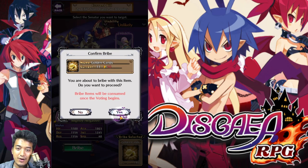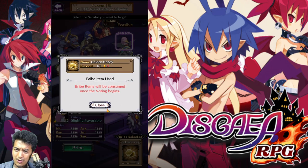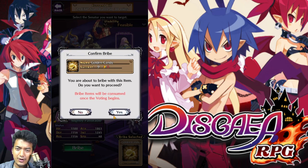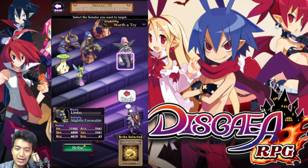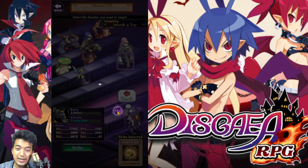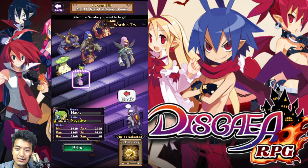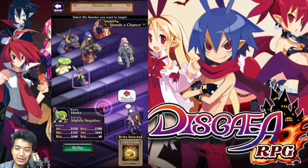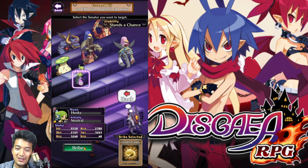Let's bribe this guy right over here. And thanks to the bribe, now he is pretty neutral — just neutral? Slightly favorable on another one. Now that guy is favorable. Slightly favorable — let's bribe this one guy over here as well so that it turns to favorable. This one here — slightly negative. My God, that's a lot of stuff that I'm actually going to use here to bribe.